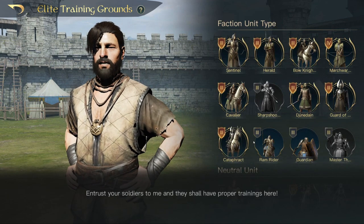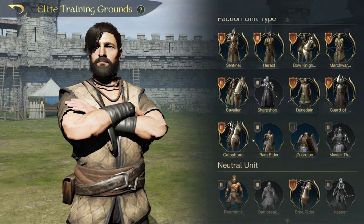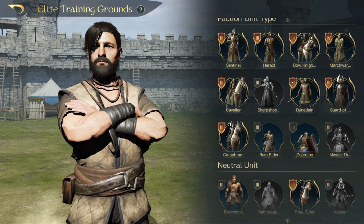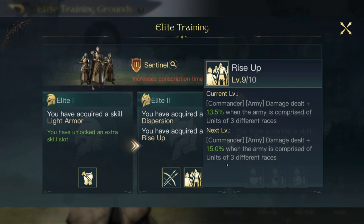For the good side, I haven't been through all of the neutral units, so I don't know if any of those have it. But the main ones we want to look at are Sentinels and Cavaliers, because on their Level 2 Elite Training you are going to be unlocking this ability called Rise Up. As you can see, it says Commander and Army damage dealt plus 13.5% when the Army is comprised of units. At maximum it is 15% — I'm at Level 9 at the moment, so the max level will be 15%.